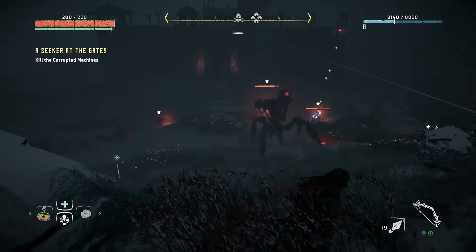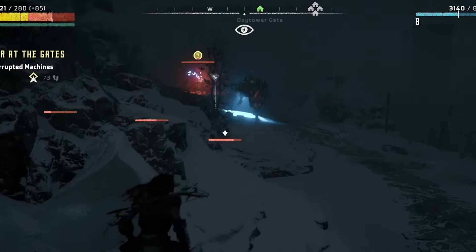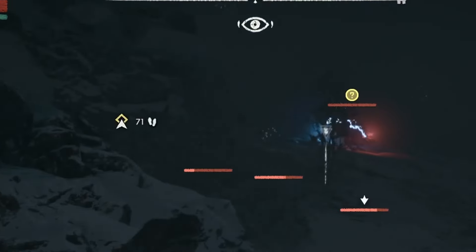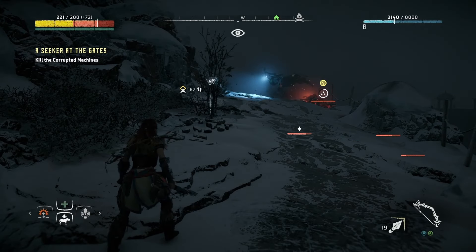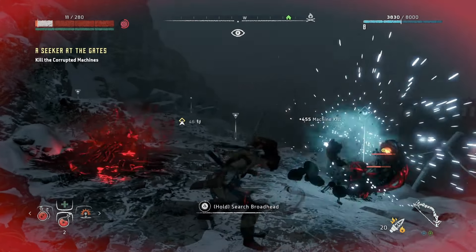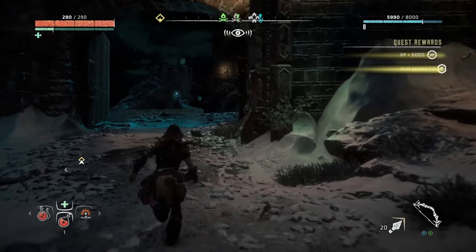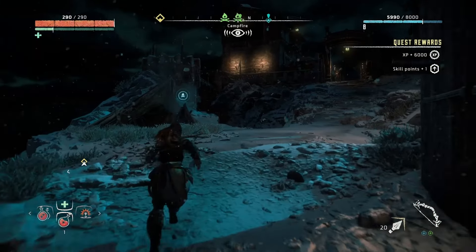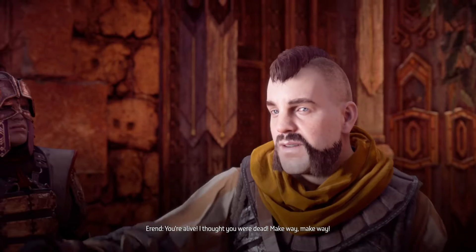With that done, we headed to the border, which was having its own issues. The Archers lower enemy health but don't finish them, and Terry this time wouldn't finish the job either, so it was back to the trusty spear. Cleared through them with a bit of difficulty — without levelling up, our health is quite a bit lower than it should be. Received another chunk of experience for finishing the quest, and now the way to Meridian is clear. We took a pretty direct route to get there.